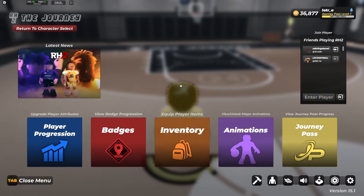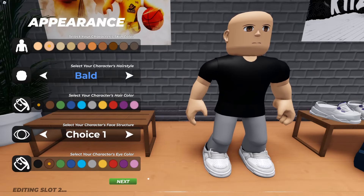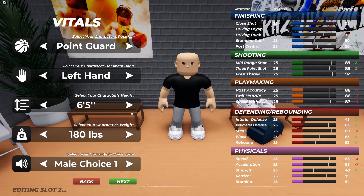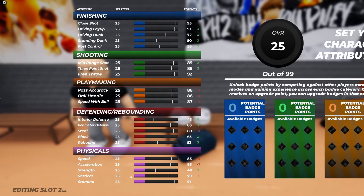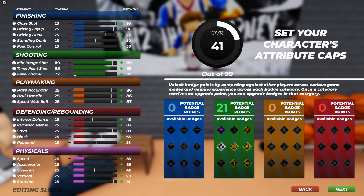Let's get into the build section. For the build, you can pick anything here — I put weight at 180, but y'all can put 170 if you want because it gives you extra speed. I prefer 180 though. Definitely max out your three-pointer and your mid-range, and for free throw just put it to about 70 — you're not gonna need it that much.